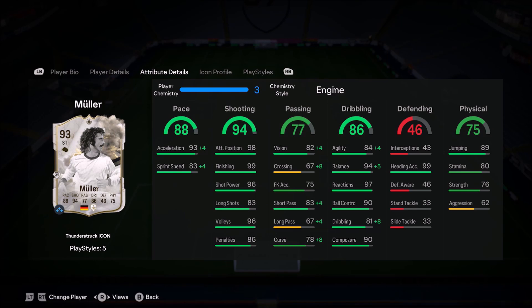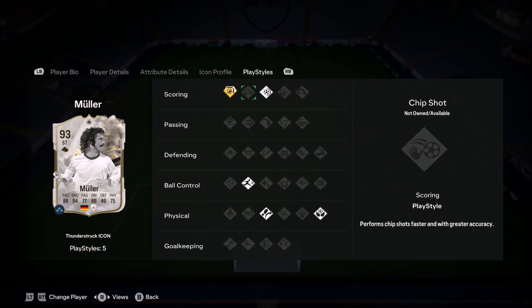I've gone with the Engine. I always go with the Engine on this card because I love Gerd Muller's dribbling. He's not the tallest guy — I think he's about 5'8 — and he feels really good on the ball when he dribbles. His balance is fantastic.